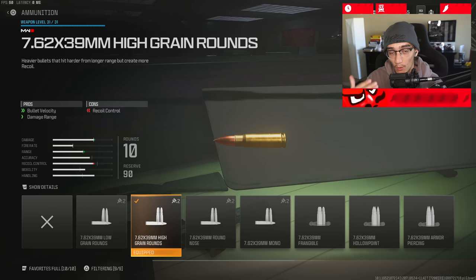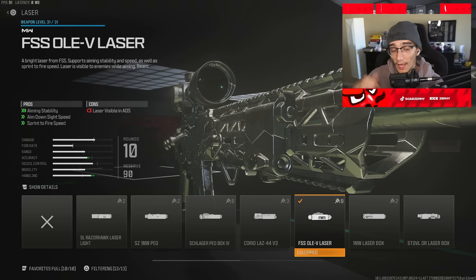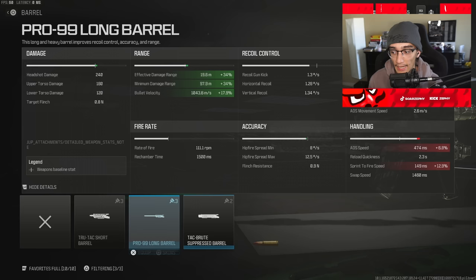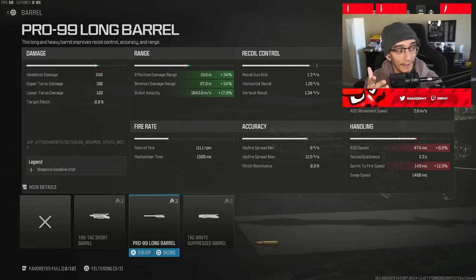Moving on to the second class setup — remember the core three: FSS-OLEV laser, the no-stock, the 10-round mag. This time we're going to rock the high grain rounds for damage and double down on the damage. This is going to be super helpful for trick shotters or anyone that wants to snipe long range and utilize more damage. The fifth attachment here is the Pro 99 long barrel — the damage range has been increased, so you double down on the damage to guarantee a one-shot kill.